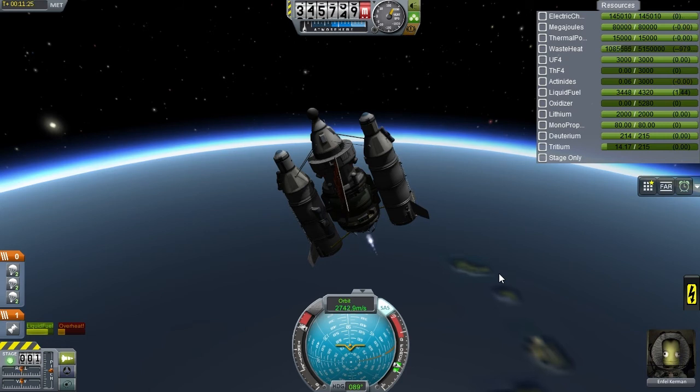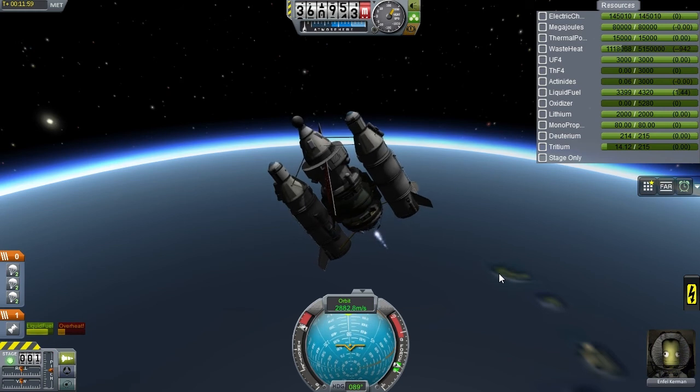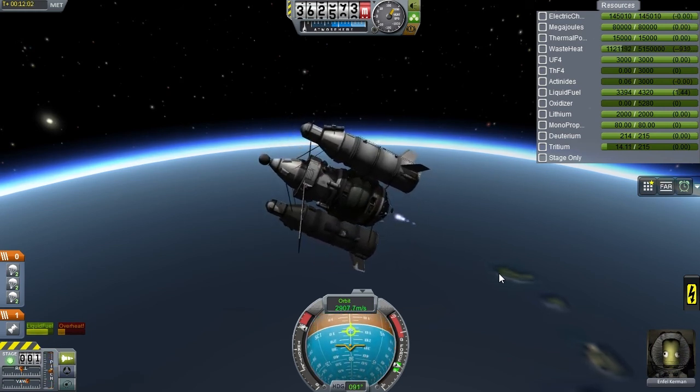After lifting off from Venus, we need about 2 more to transfer back, leaving roughly 5 to 6 to circularize around Earth. Then we can send a new tanker to either retrieve Enfil and the science, or to refuel the Hephaestus and have it land - because it would be nice to recover a craft that has landed on Venus, and I think there's a good science bonus for that as well. So with a refueling stop, I think we're good to go, and that's what we're going to attempt.